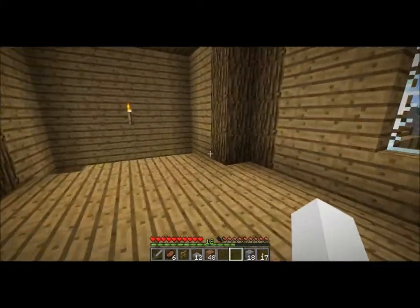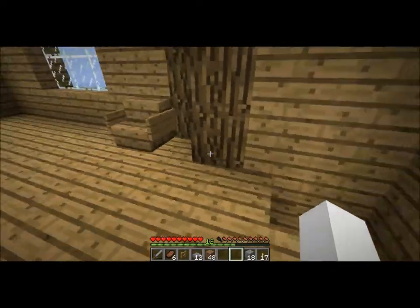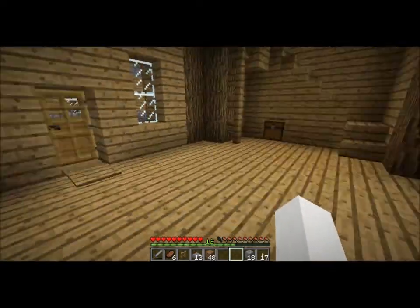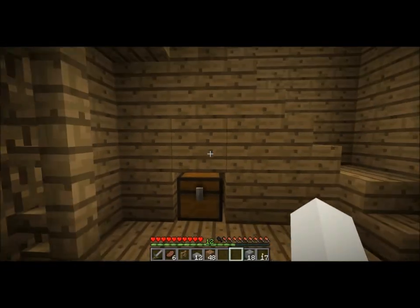And it's pretty simple, it's two stories, with one bed, a chest, a chair, a furnace, and a workbench. And a neat little chest there that opens, because this is a stair block facing the opposite direction.